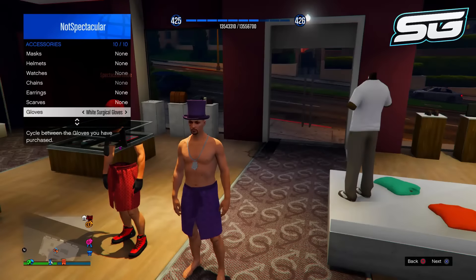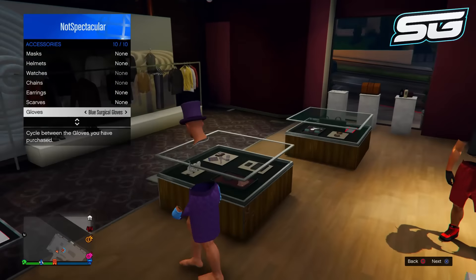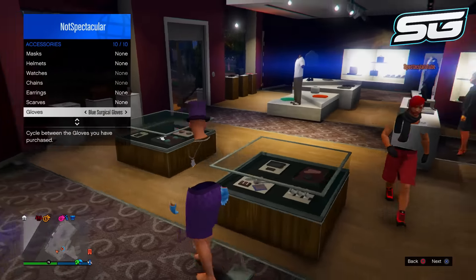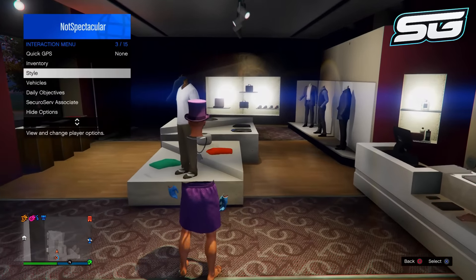You should notice now you are back wearing the man skirt outfit. Go back to accessories, go down to gloves, and go one to the left on the gloves. You should notice now you do have a fully invisible body and arms on the man skirt.